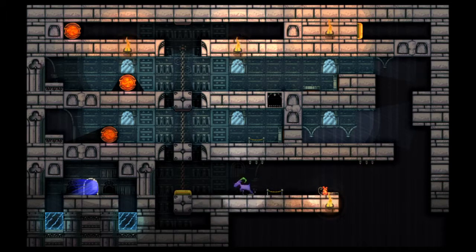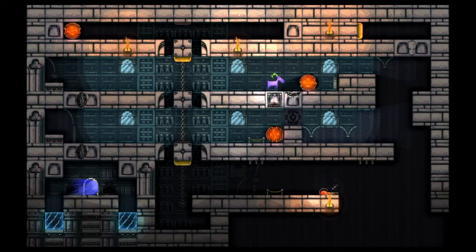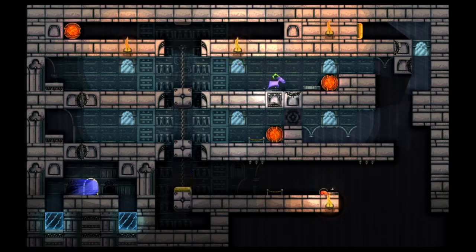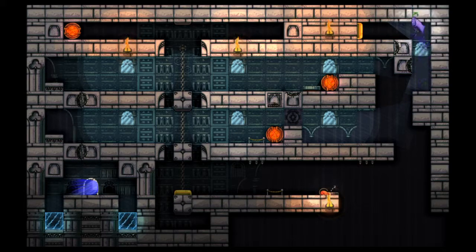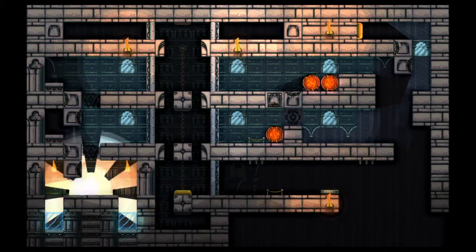So you just stay there. You need to go over there. You need to go over here. I need to push you there. What the hell's the point of these blue things there? There's the door, so I don't give a shit.